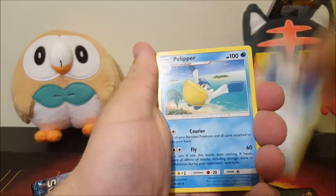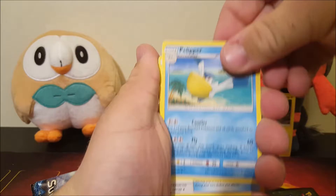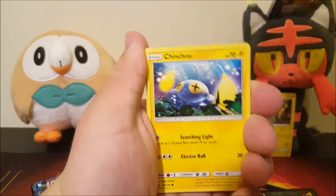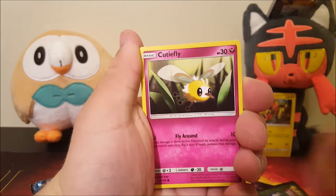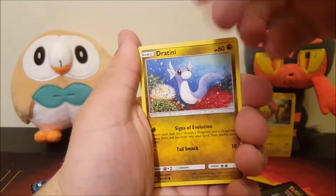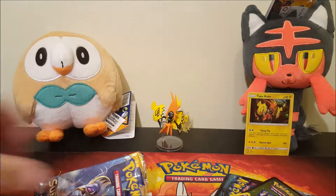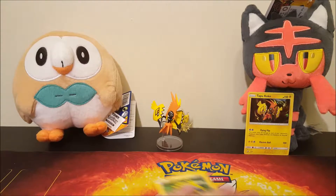All right, let's hopefully get something this time. We got Fire Energy, Pokéball. You'll see a video coming soon of us opening the Elite Trainer Box. We got Cutie Fly, Dratini, Trumbeak, and Stoutland — regular rare.